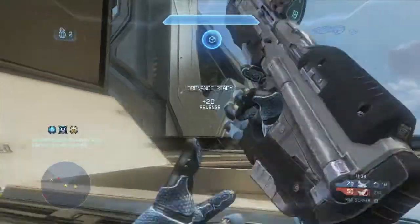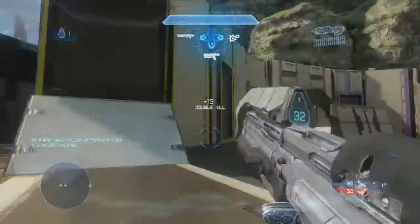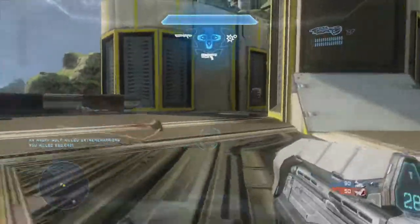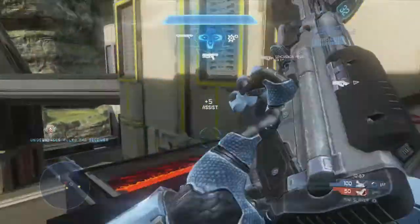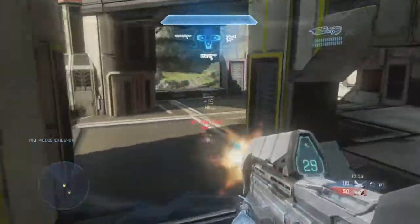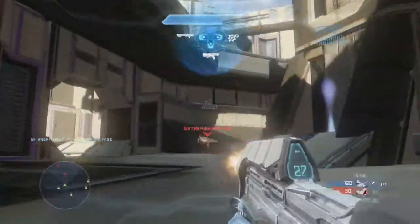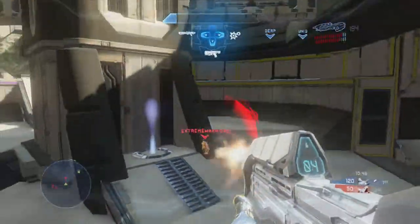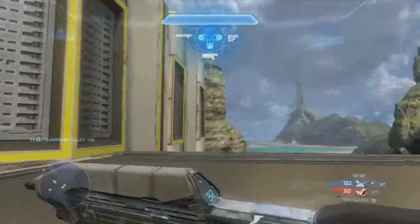As you can see, I have an ordinance — sticky detonator, damage boost, and scatter shot. I've noticed that the assault rifle takes almost the entire clip to kill, unfortunately, unless you're really really close to the enemy. So I encourage you, when playing this game type, to wait around walls and just get up close to the enemy if you're going to use an assault rifle.